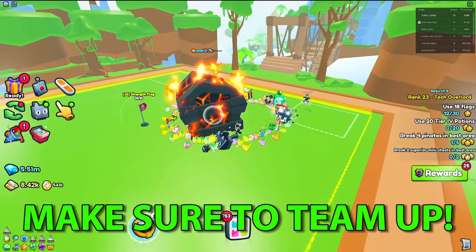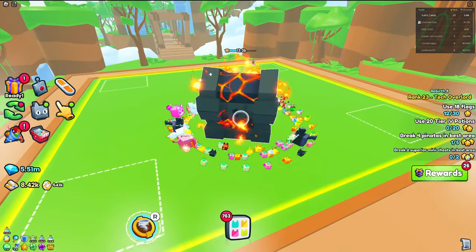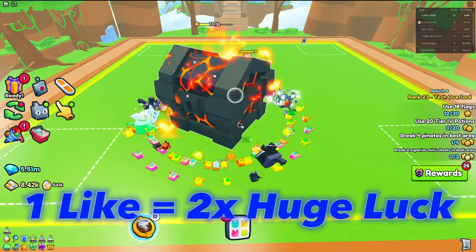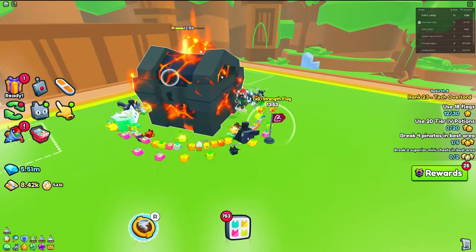Definitely you want to team up with some other people from the server, and bring your pets over and start fighting this jungle boss. This is actually a volcano chest, and it does look very similar to the one from the spawner in the volcano world. You just want to tap here — the boss has like around 20 billion health.